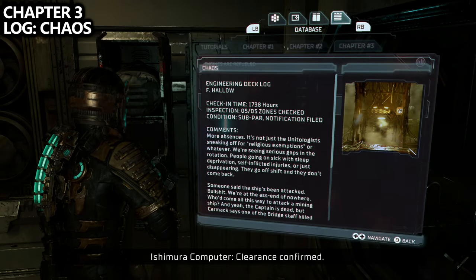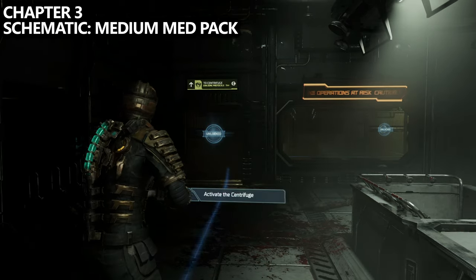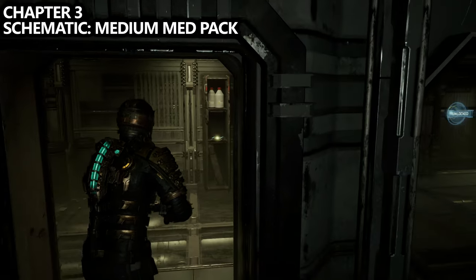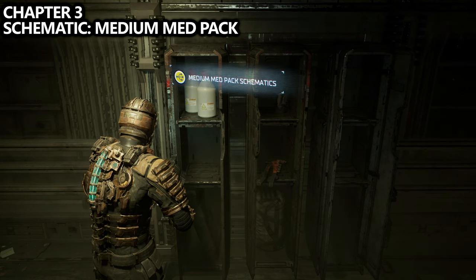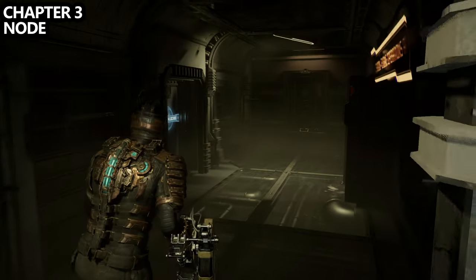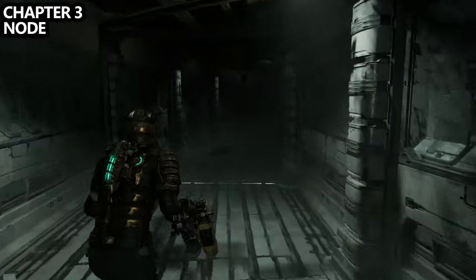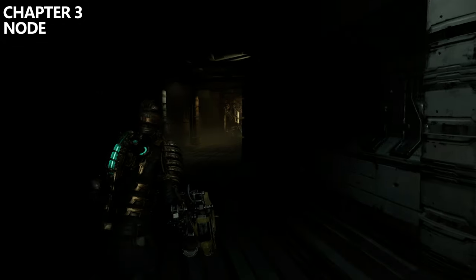There are also a couple of knickknacks you can grab here. After going into the decontamination room and surviving a little onslaught, exit towards the centrifuge and directly in front of you should be an obvious schematic. From the schematic location, go through the next hallway and your main objective marker will tell you to turn right — instead we're obviously going to turn left, and at the end of the hallway we can find our 11th node.